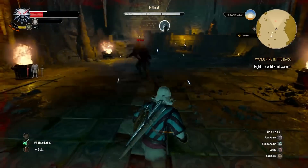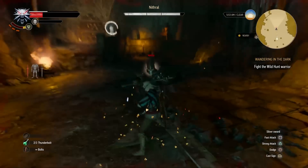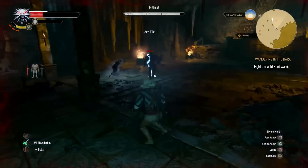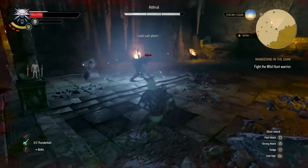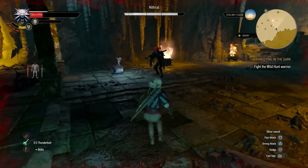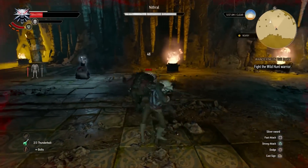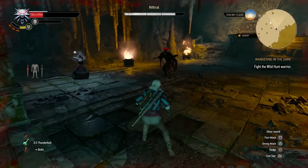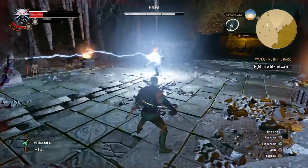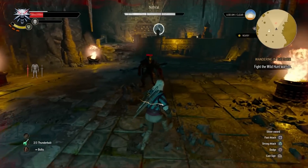You'll learn the timing after failing enough — after tagging him with the Axii and stunning him, you'll kind of learn when you can get away with one attack or two heavy attacks. The heavy attacks are significantly stronger against this guy than the weak attacks. It has something to do with the armor he's wearing, where the heavy attack is more effective against armored enemies. The numbers back this up — definitely go with the heavy attack against this guy.